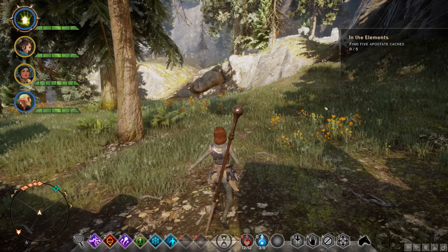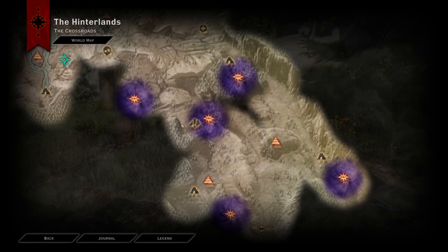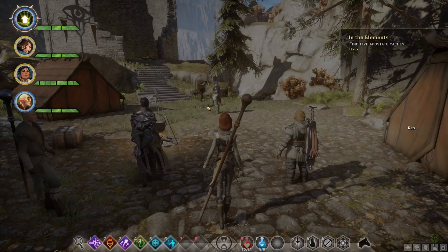Then basically you need to find 5 marked caches. They are all over here in this area, so we're basically just going to go to Dwarfsense Pass camp and go ahead and get the first one immediately. The first one is the easiest since it's basically inside the camp already.